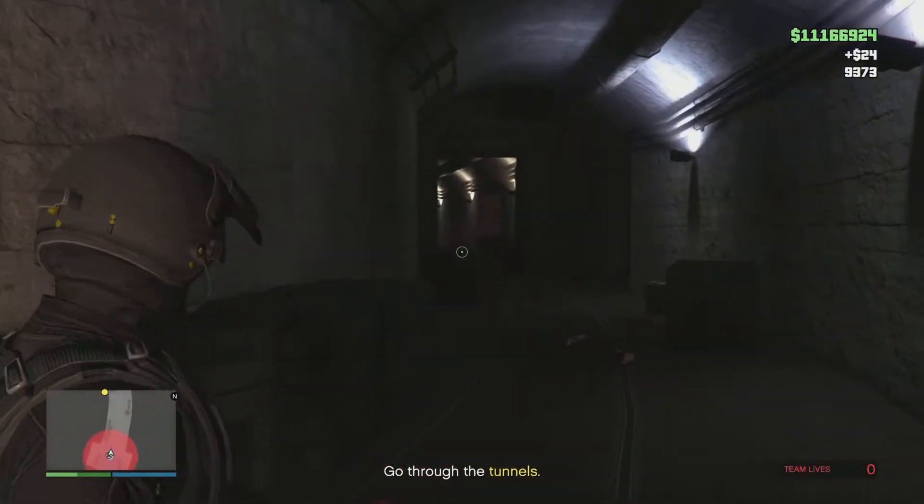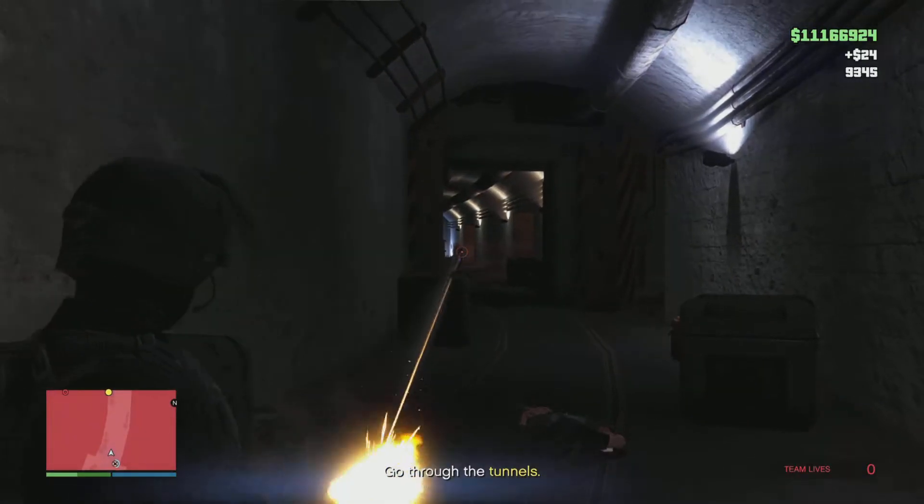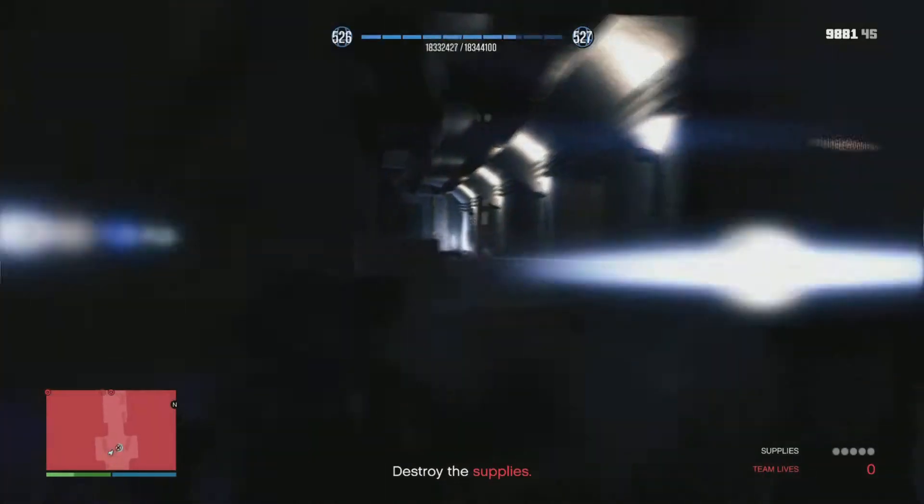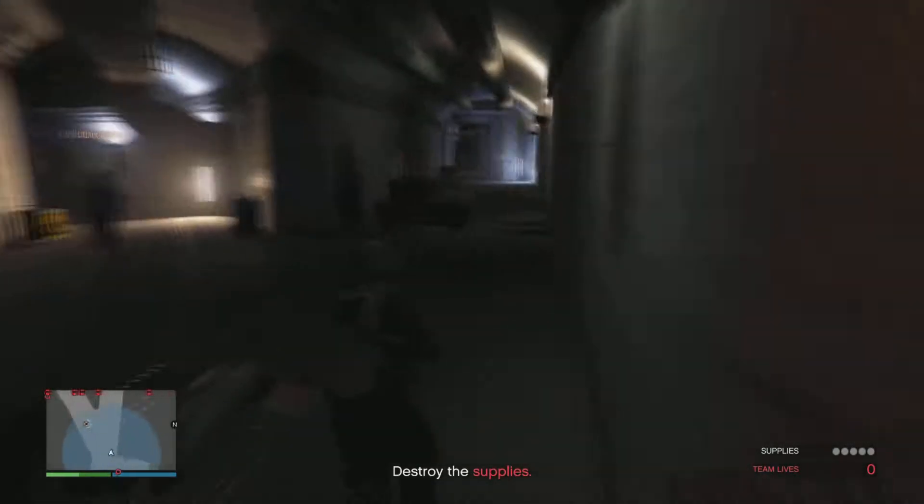If you push through that room and go through this tunnel, there will be a minigun Juggernaut waiting for you. My friend is nuking him with a grenade launcher, but I'm going to finish him off with a minigun and make sure he dies.